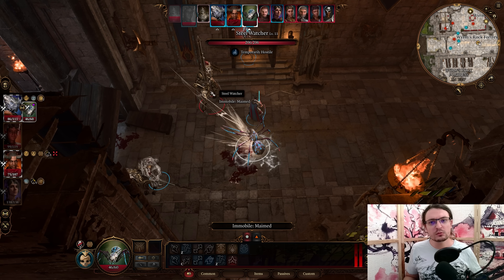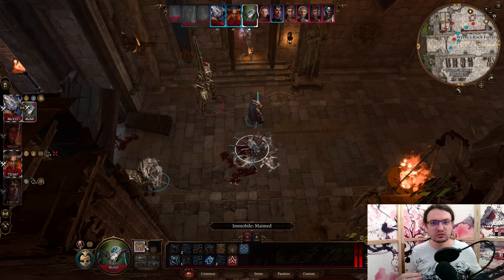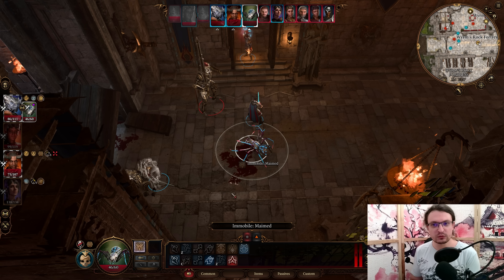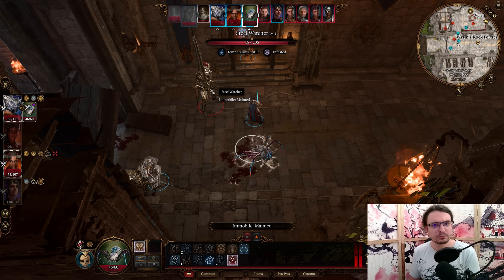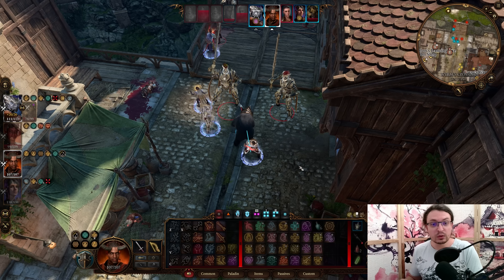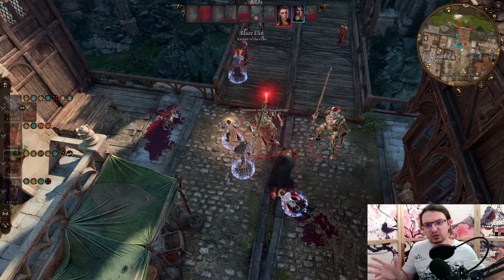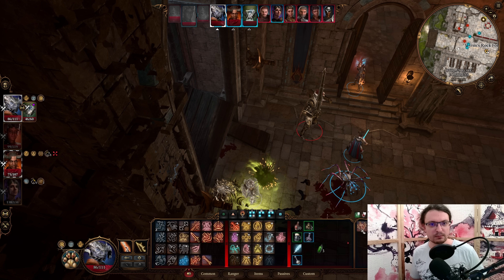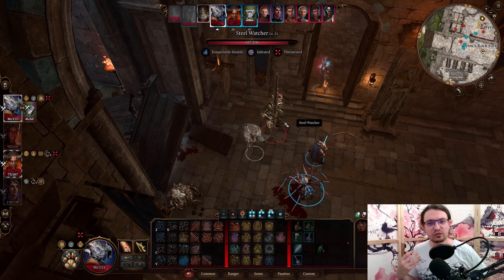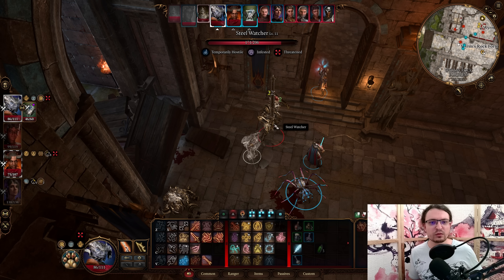Hello, Morim here. In today's video I will be sharing my Beastmaster Ranger build in Baldur's Gate 3. The focus on this build was to make sure to utilize the companion provided to us. There are multiple ways to do this, but I thought integrating the Sentinel feature was the best option. Beastmasters can summon a pet once per short rest, which increases in power at Ranger Level 5, 8, and 11.